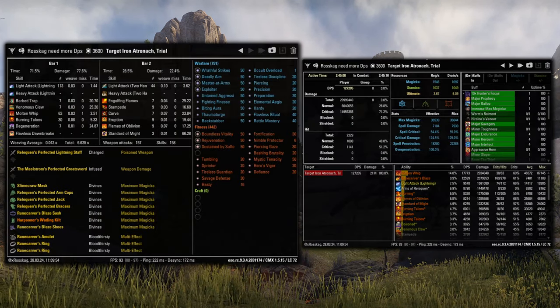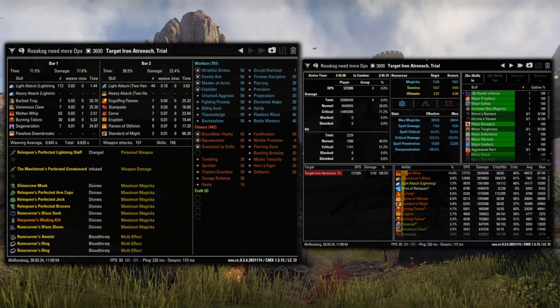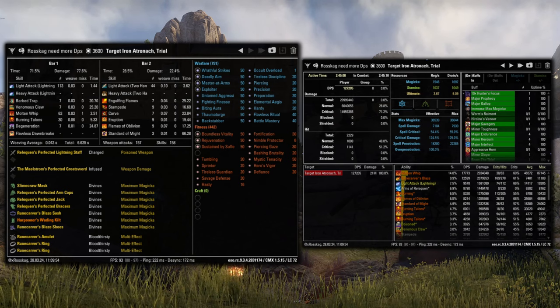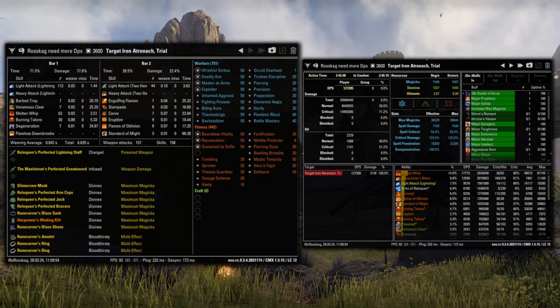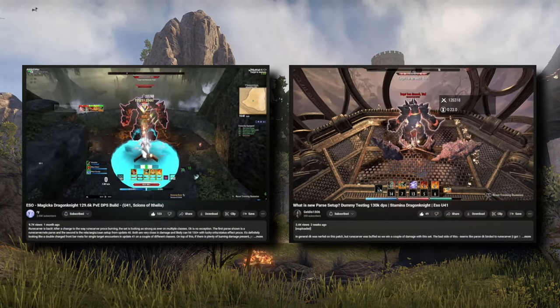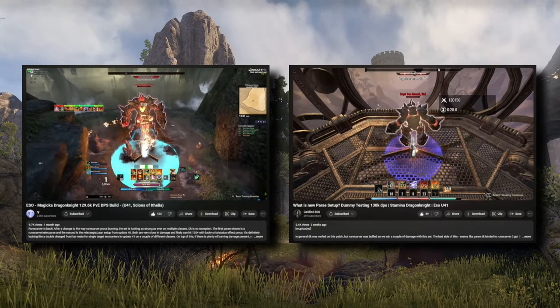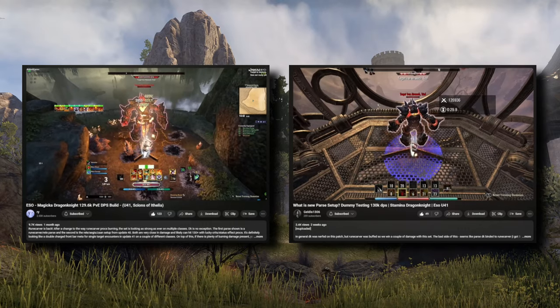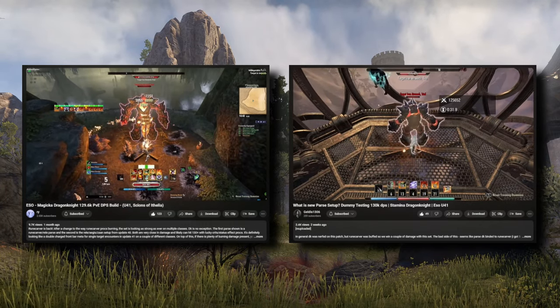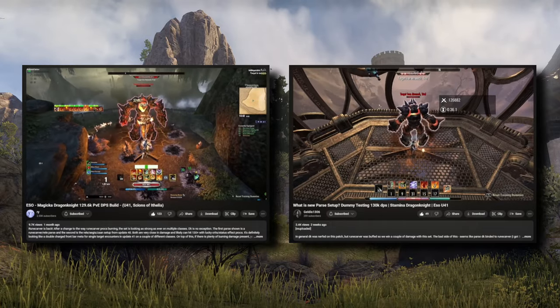He also did a parse with a Lightning Staff, which was pretty similar, a little bit lower, but it makes sense as DKs are pretty split on direct versus dot damage. I think I'd prefer a Flame Staff with this setup just slightly. Overall, I think Mag DK is still a bit more popular for content than Stam DK as Rapid Strikes isn't super popular for a lot of fights, but you don't have to use Rapid Strikes on a Stam DK. Both the Mag and Stam versions are doing really well right now.